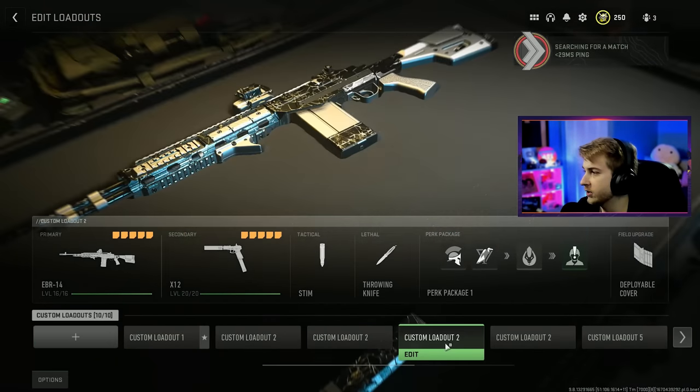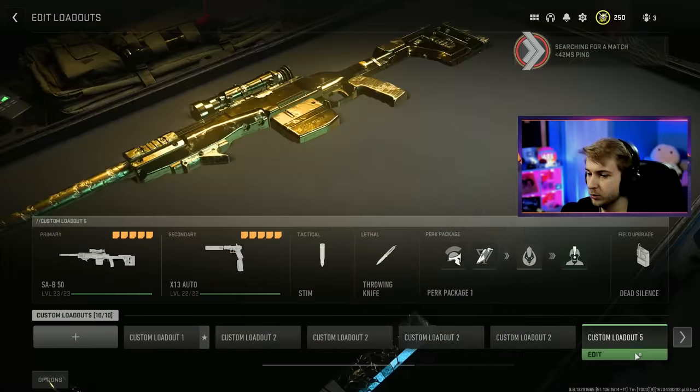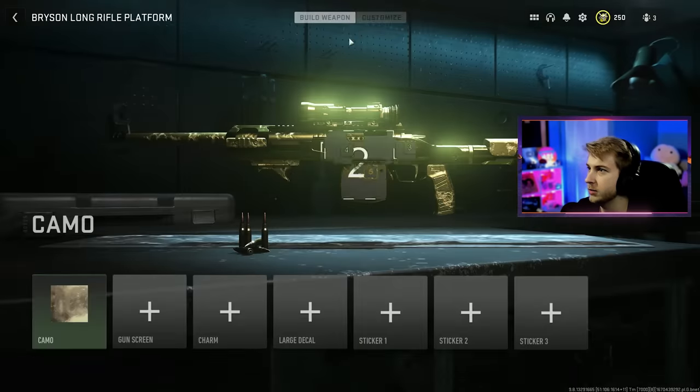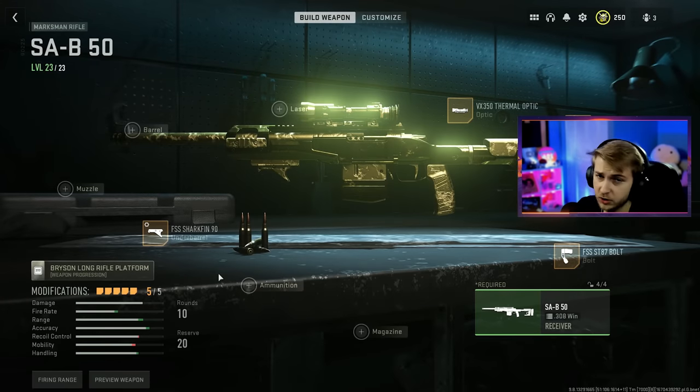Let's see the progress we got from that game. Our LMS — it's not done. We switched weapons, so how far did we get on our SAB? Seven. Okay, so decent, pretty decent, but not as much as I thought. Now we're back to Crown Raceway.